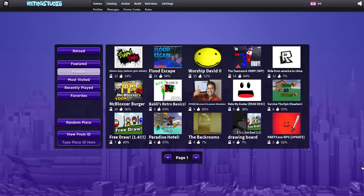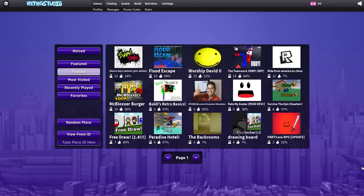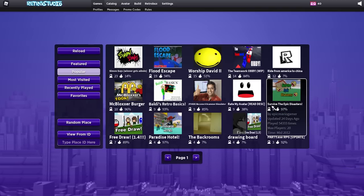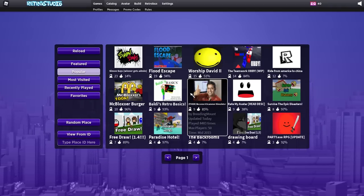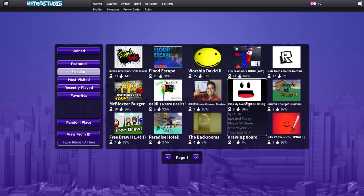Hey guys, welcome back to another video on the Road Builder YouTube channel. Today we're in a Roblox game called Retro Studio, which is basically Roblox from 2009 to 2015. This is pretty much how it looked, so we're gonna get into this. We're not gonna be playing any games today.